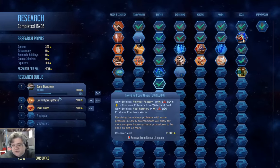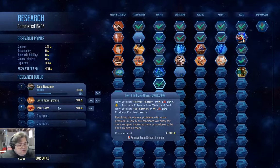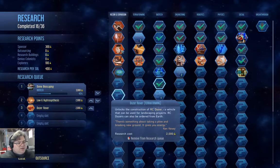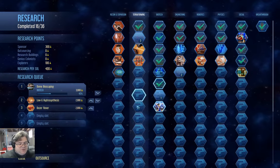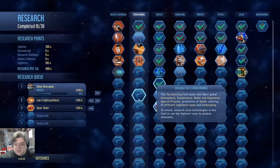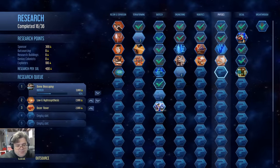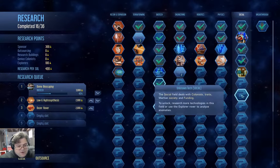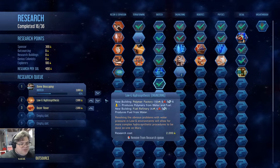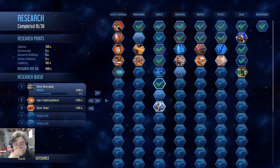Low-G hydrosynthesis is for producing polymers. Polymers will be extremely important so that we can keep our batteries operating, and we can produce those from water. Then dozer rover in terraforming — I'm just picking off a tech in there to see if we can find the terraforming subsidies technology. Because that's a billion funding. And then we'll want to go down the social one here until we find Martian patents as well, because that's a repeating tech. It gets more expensive each time, but it provides funding.